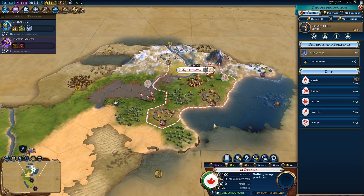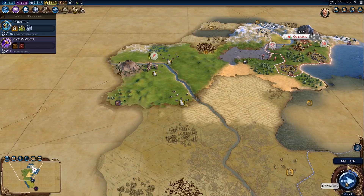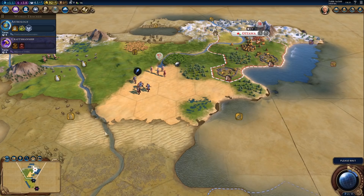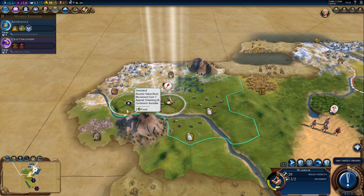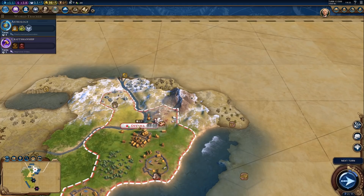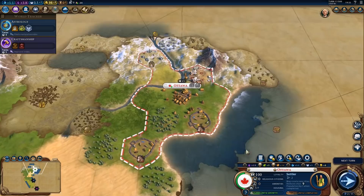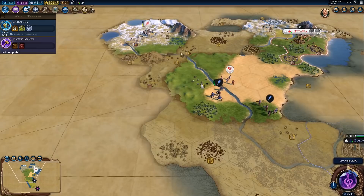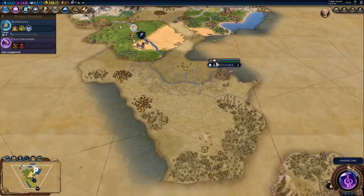Next up, settler — to start more cities. We still haven't found any AIs, which could be a good thing or a bad thing. I need a barbarian to kill to get my archery boost. I could switch astrology to something else and wait to discover a natural wonder, but there's literally no guarantee we will even find a natural wonder in any predictable future — zero guarantee. It's random. We could discover one on the next turn, or we could not discover any for the next 50 turns.